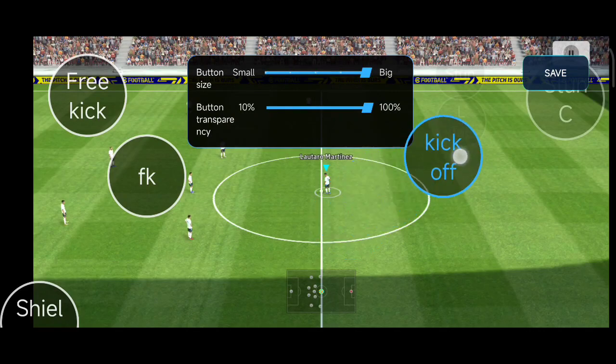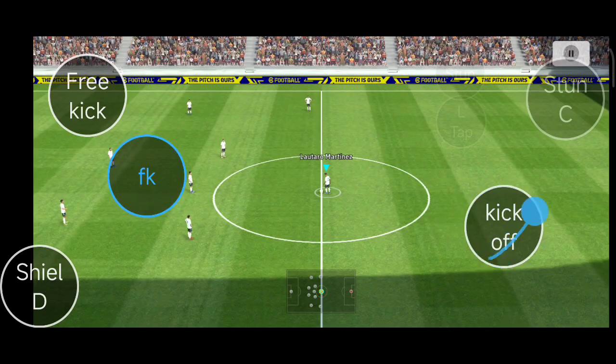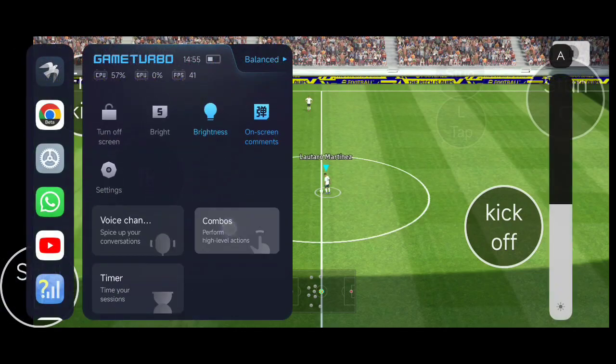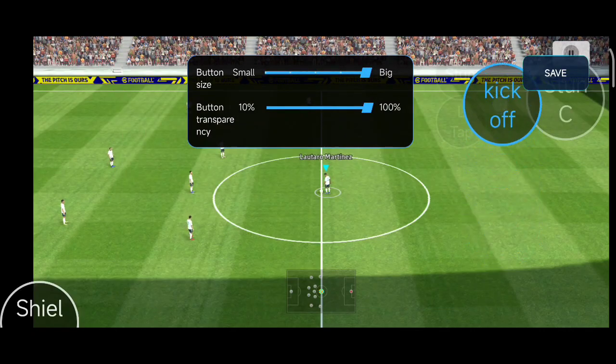Now we have the option to visualize the gestures — that's the blue line you see on the screen. We can also set the size and transparency of the button. When I click Kickoff, you can see it tapping on FK, but I don't need it to tap on FK, so I'm going to turn off the other buttons for the free kick options to work perfectly — just turn off FK and adjust the Kickoff button a little bit.